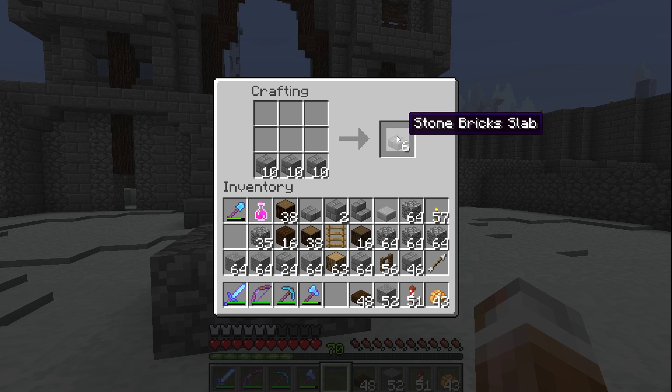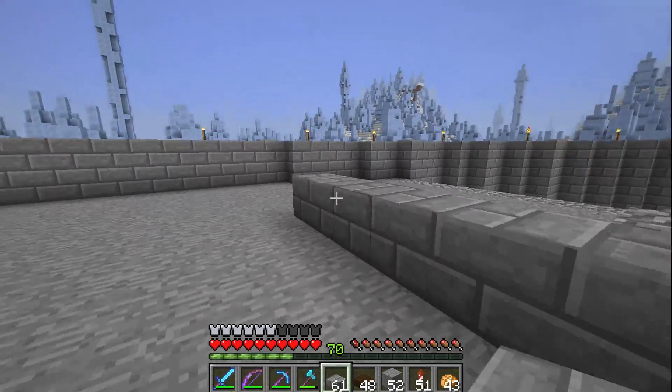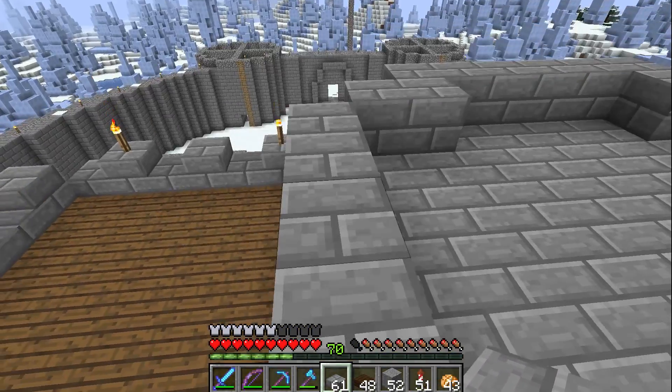I keep going backwards and forwards — I want to try this, now I want to try that, I want to try this, I want to try that. And that's why we only have a front of a building built today. Let's see, how are we going to do this? I think this is going to be our cheaty corner. Then we can go across like that and then back like this. Does that look okay? Eh, I don't like that.